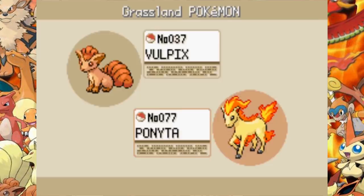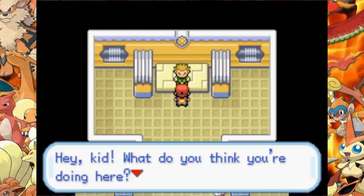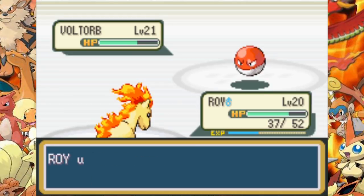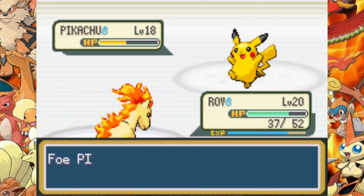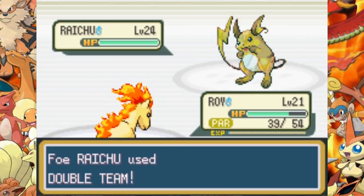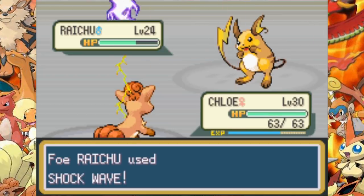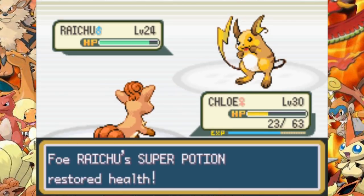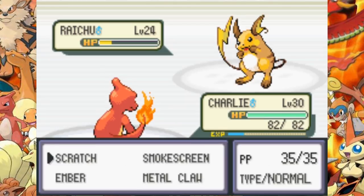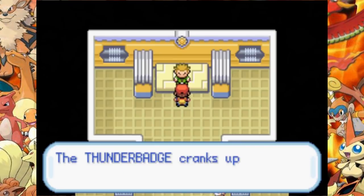We get Cut from the Captain, catch our next team member Ponyta and give him the nickname Roy, and catch an HM Lad Meowth for Cut. We are fighting Lieutenant Surge and his Electric type Pokemon, fighting with Roy, our new Pokemon. We take out his first two — Pikachu and Voltorb — very easily with Ember. Raichu is a bit stronger and takes me out with Shockwave and Quick Attack. Chloe comes in and I try to defeat Raichu with Ember, but that gets me taken out, so Charlie needs to finish the job with one more Ember.